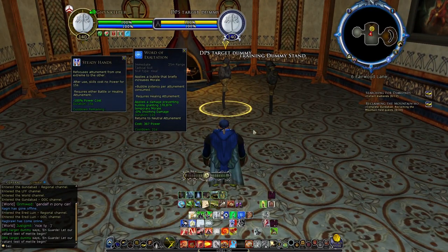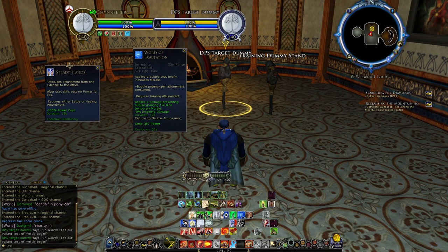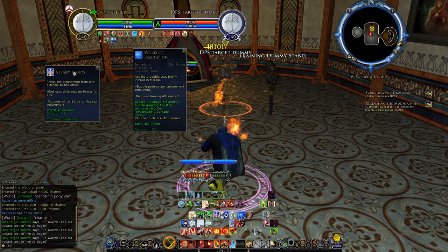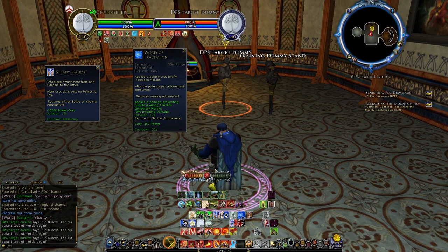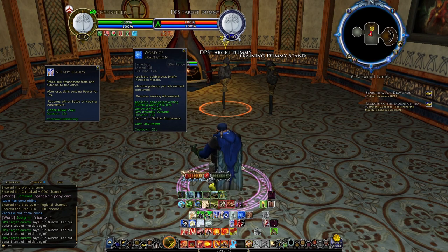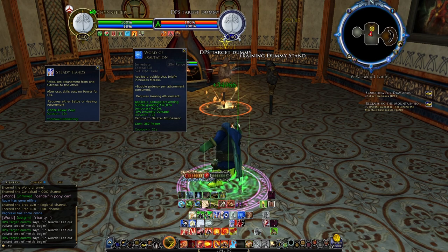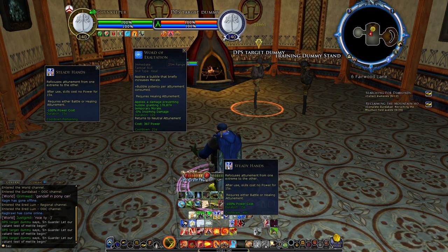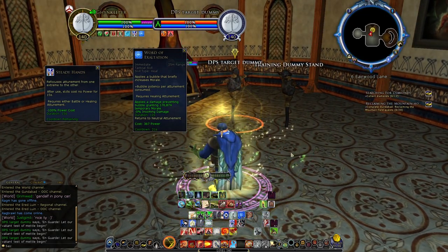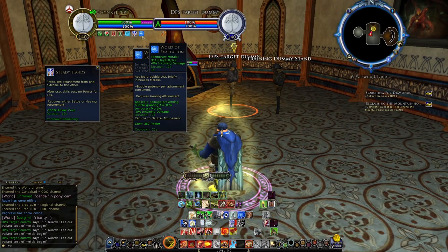For Runekeeper, this tip is about your self bubble, Word of Exaltation, combined with Steady Hands. Steady Hands is a skill that will change whatever attunement you have — for example, if you max out your attunement for damage, using Steady Hands will flip it all over to max healing attunement. With maxed healing attunement, it increases the strength of your bubble. So if you're going to take unavoidable damage, use Steady Hands into Word of Exaltation for a 300k bubble to mitigate damage.